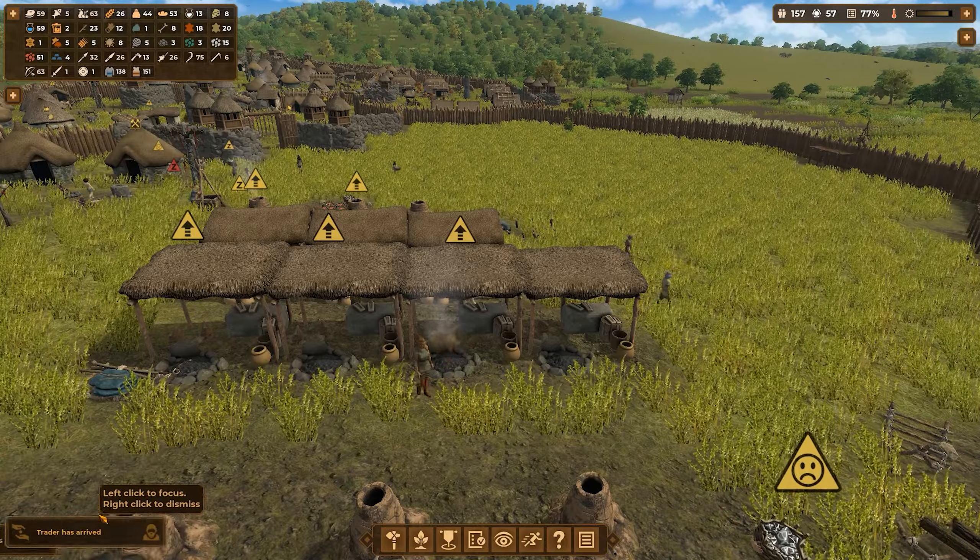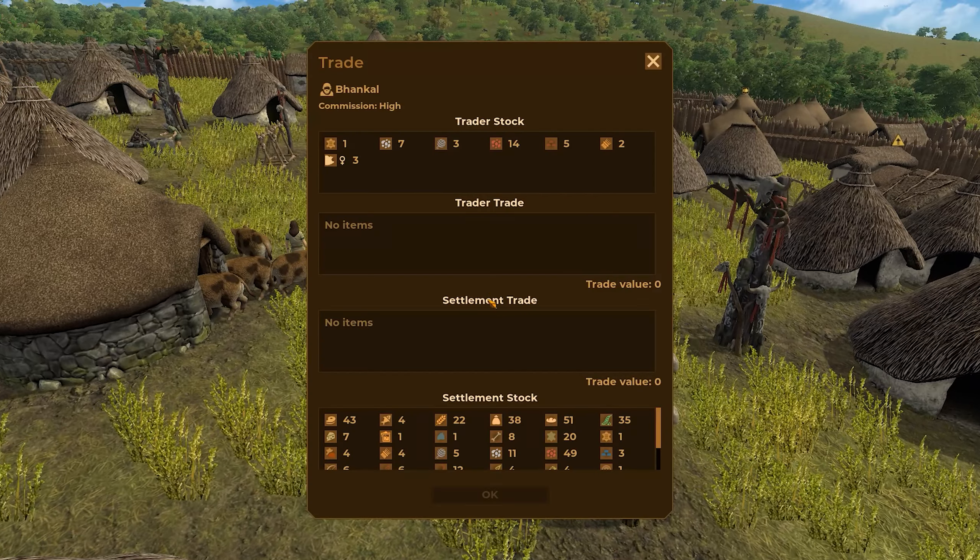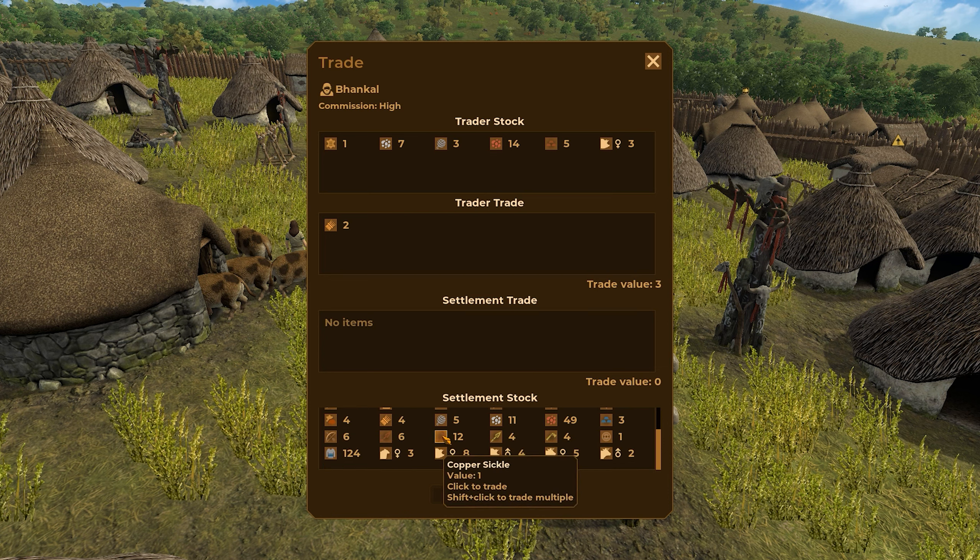Trader has arrived — we'll talk to him. We have some straw — I'm taking that. I don't want a pig. And I am taking some of your copper. Copper is useless anymore — I don't need it, I can't use it anymore. Even though I would like to make more copper tools, they're not worth it anymore. They're just worth one point each. So right now I have 18 points plus 6 to trade with.